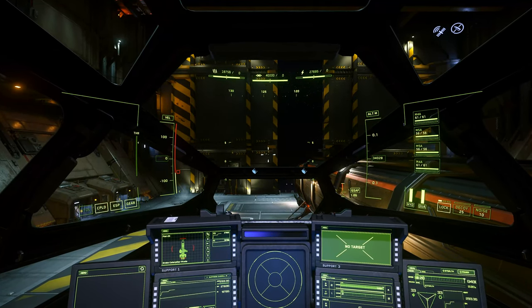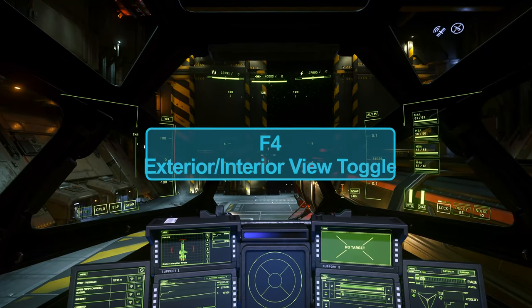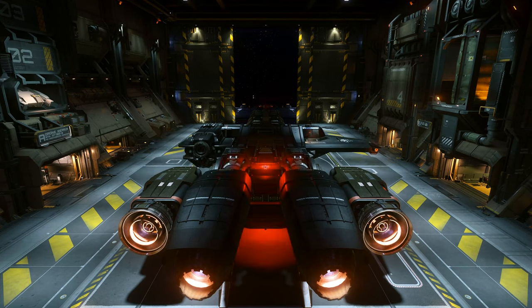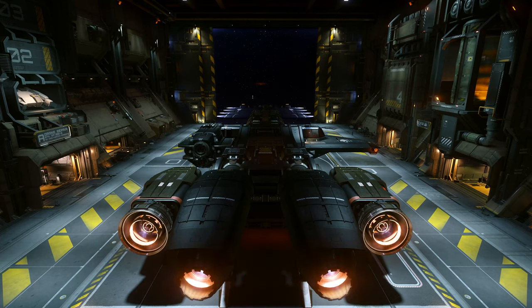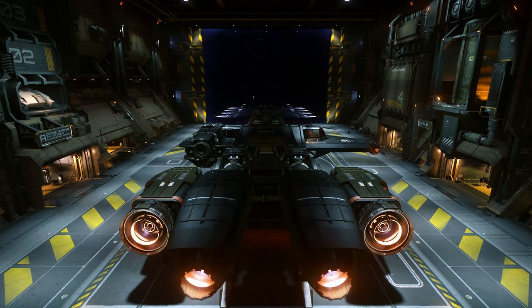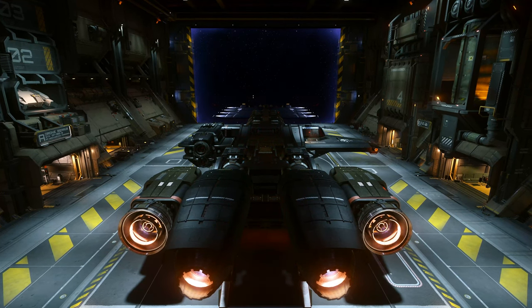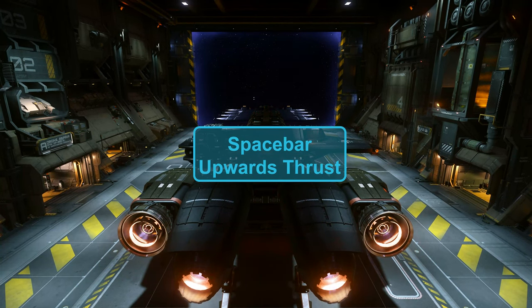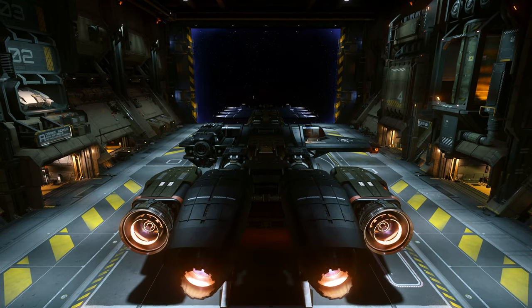Now I'm going into an exterior view of the ship using drone cameras by hitting the F4 key. This is the default exterior view — a little bit above and behind the ship. Now to take off, I need to hit the space bar to lift up. Notice my landing gear — nothing's happening yet because the game turns your VTOL off when you start the ship.